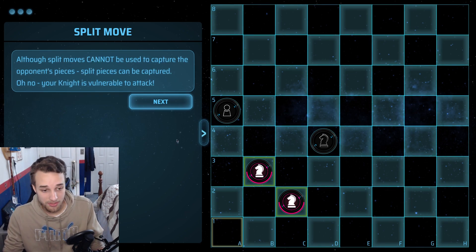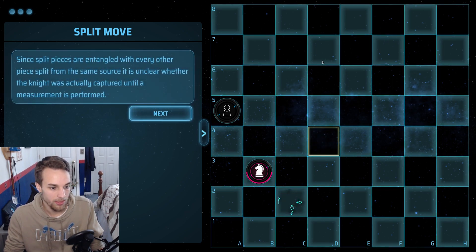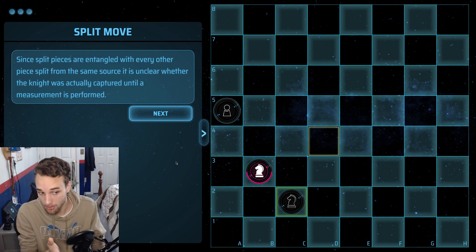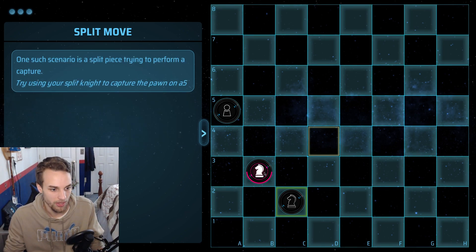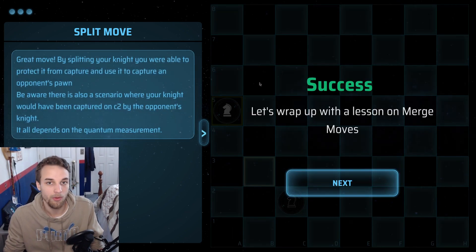Our knight is vulnerable to attack by their knight on D4, so let's see what they do. They decide to take our knight on C2, but again, we don't know if they were actually successful because our knight could have been on B3. So there's a 50% chance that our knight is safe. We'll figure out where our knight actually is when we try to take this pawn on A5. Let's take with our knight — and lucky for us, we were safe. Our knight was on B3, and we took the pawn.